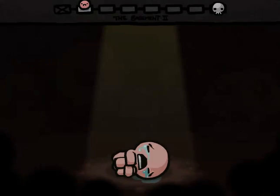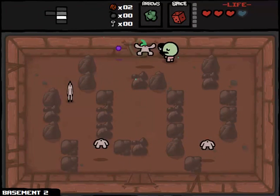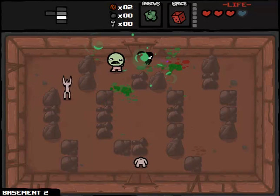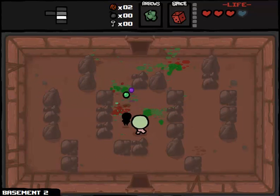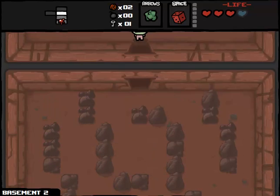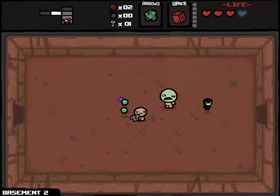I almost wish it was the other one. Down to the next floor - watch me get zero keys and have this run completely be nullified in terms of its uniqueness right away. We'll see. Probably shouldn't be a harbinger of doom and death just yet. Feeling pretty solid about the items we've got so far, and there's our key so we will be able to go to the item room. The question is do I roll the D6 if we get a shitty space bar item?